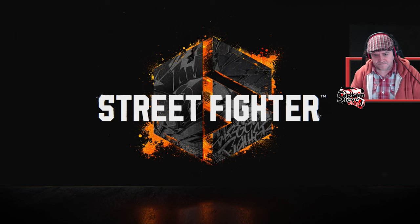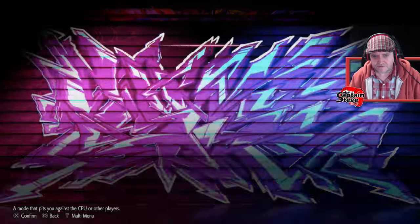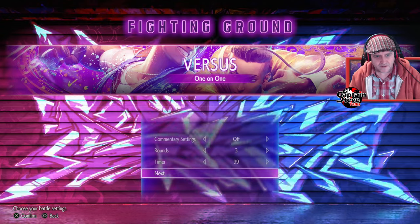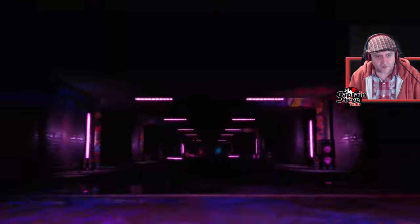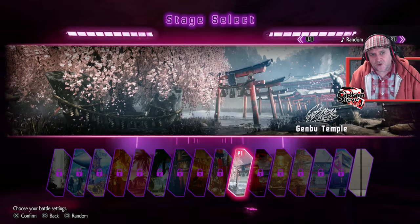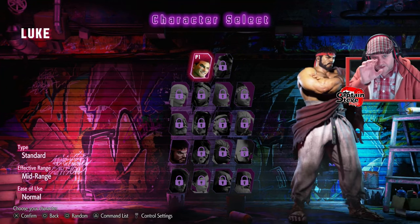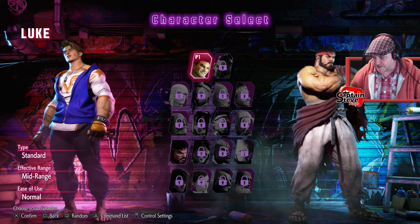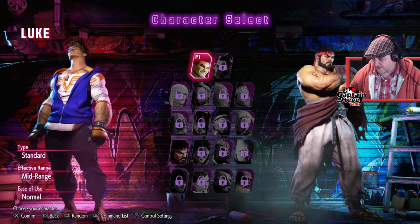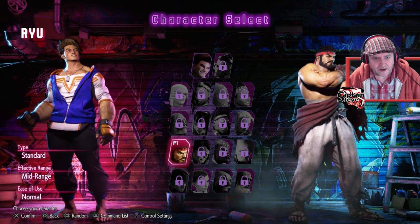Here we go — we've got fighting ground. Let's just do a quick versus mode — one-on-one, that sounds fine. One player. We've got a choice of a training room or a stage with lovely cherry blossoms — I'm going with the cherry blossoms. It's a shame I can't go over all the characters and see who's there. The music is pretty loud — I'm going to turn it down a bit.